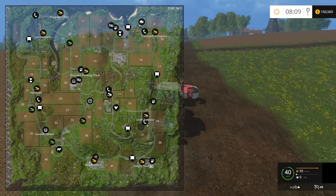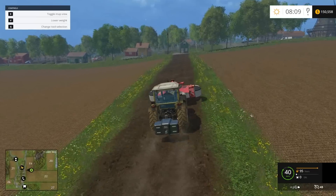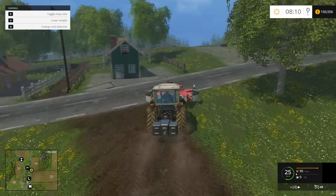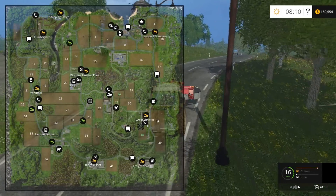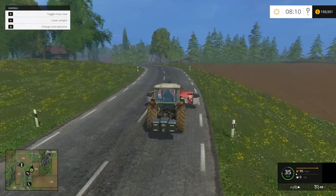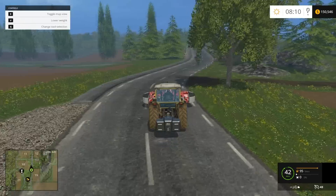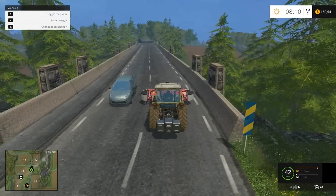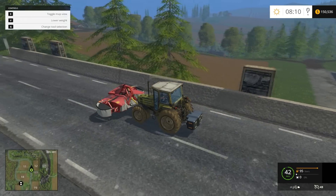We'll go check out the lumber yard and see how that works, because we've already got the chainsaw. Someone did ask how you equip the chainsaw — it's pretty easy, you just press one, two or three on the keyboard, depending how many chainsaws you've got. Wouldn't mind checking the car out as well that you can buy from the shop, but it doesn't seem like it's that special — it's just a car. You've got tractors in the game, so you might as well use them.